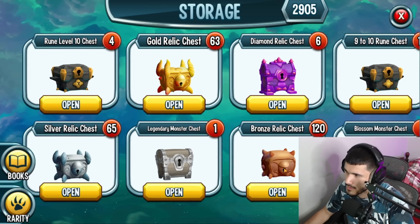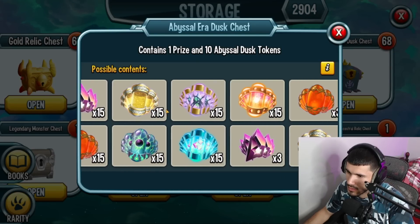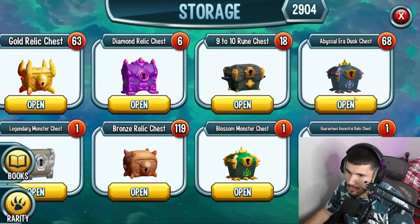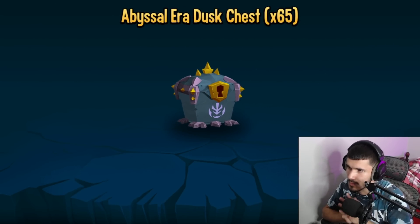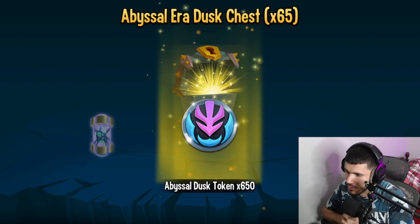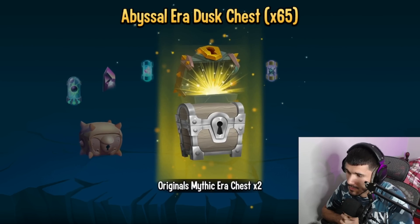Now what I'm going to do is open up the bronze relics — let's take care of that first. Actually, let's open up the abyssal era chests first since they contain relics too, and we'd be forced to reopen them anyway. Let's bring it down to 65 and open it up. Here we go — 65 abyssal era chests with 650 tokens. 15 astronauts... so far nothing that's actually useful.